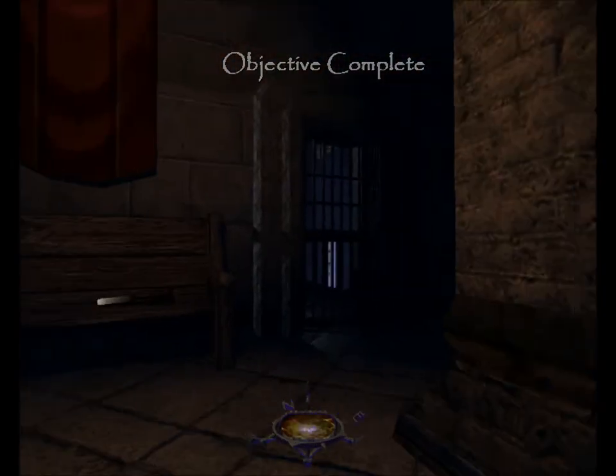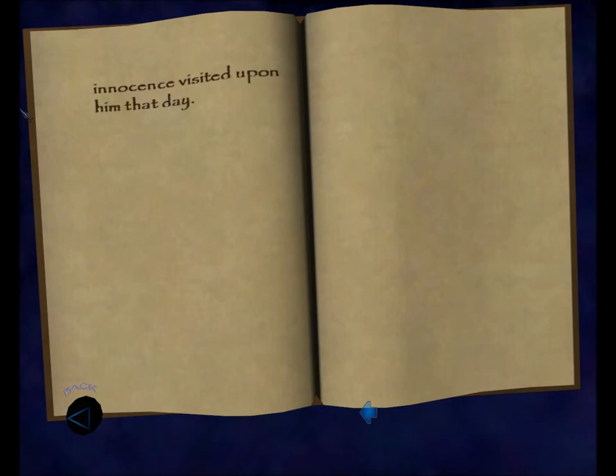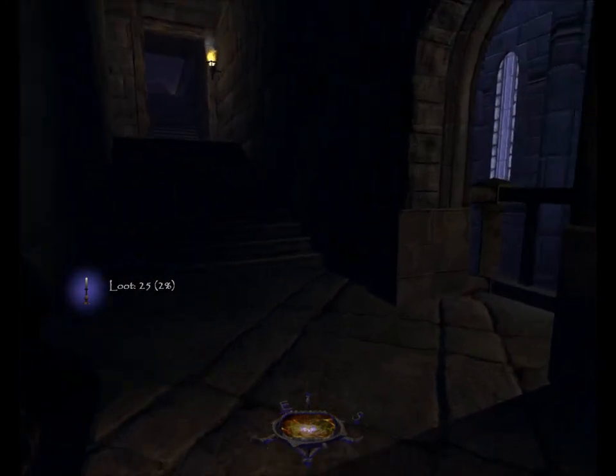Inside this room there's some reading material: 'The condemned man spake upon the day of his execution — I am innocent, do not cut off my head on this day. A wise brother tested the man, saying: if thou art innocent, thou canst recite the builder's holy prayer. The condemned man replied he was too afraid to remember. The wise brother replied: fear never visits the innocent man; even if innocent of crime, thou art surely guilty of heresy. A righteous death shall cleanse thee of sin.' In this room there's also a copper candlestick on the table worth 25, brings my total to 2%.